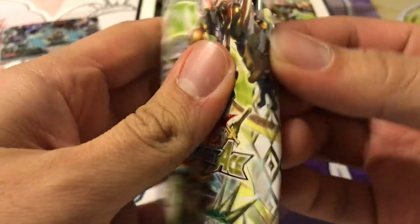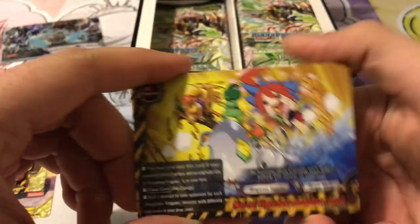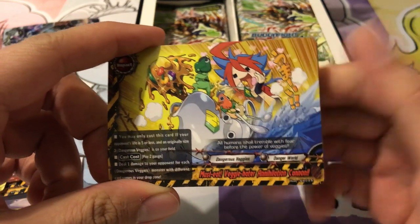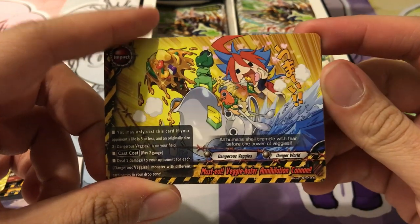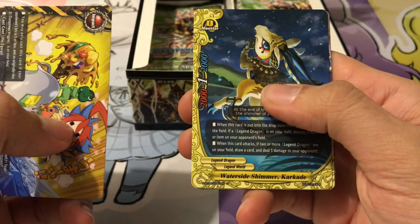My buddy Nick is looking to build the Messiah Arms. There are so many weapons for that deck. I don't know what I'm building out of this set — mostly just trying to help friends build stuff. We've got the new Impact, Must Eat Veggie Hater Annihilation Cannon. Yugo looks insane in this art. But the Danger Vegetables are just so hilarious.